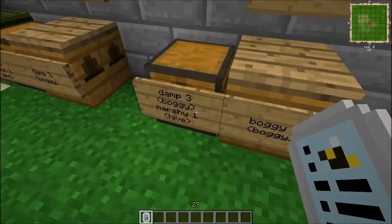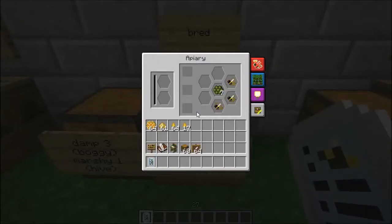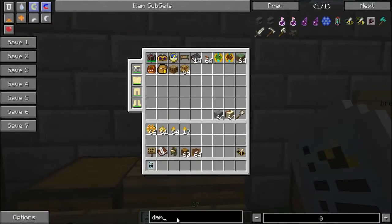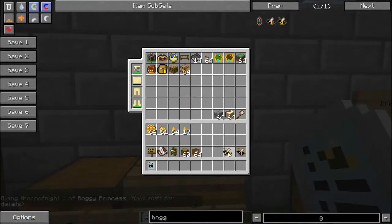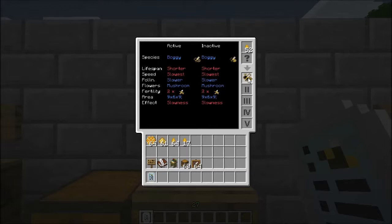We need a damp bee, which you just got over there, and another marshy. Breed those together — and I have some stock here for you to play with if you wish — to get a boggy bee. I got a princess out of that, that's kind of nice. Let's grab a boggy princess for a side-by-side. This is the spawned one. As you can see — and I'm clicking rapidly here — there are no differences. I actually managed to, at least on this page, breed a purebred boggy bee.